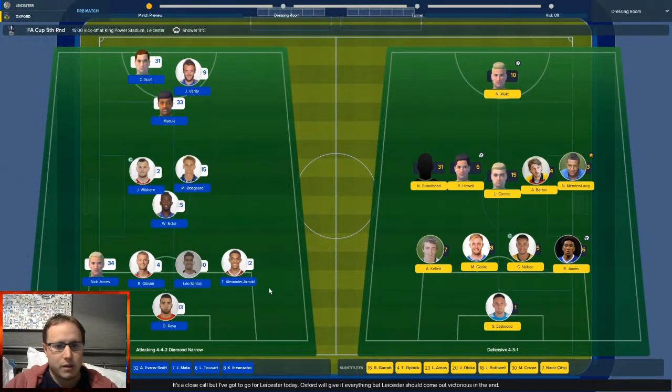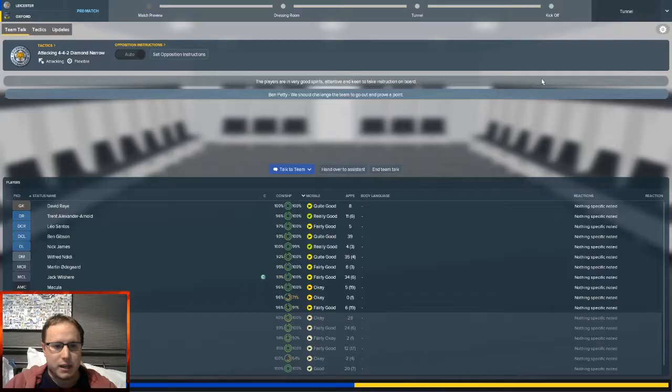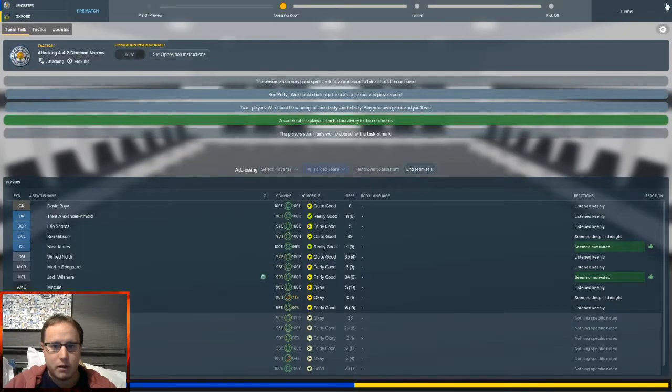Here's the team: Trent Alexander-Arnold starting, Reyes in goal, Santos, Gibson, Nick James starting. We've got Didi, Wilshere, Martin Erdengard, McHugh. Jamie Vardy is getting his second start of the season, and Chris Scott up front. On the bench: Ineacho, Toussaint, Mata, Evan Swift, Mahrez, Perez, and Cazawa. Plenty of attacking options but not really any defending options on the bench, so hopefully no one gets injured.